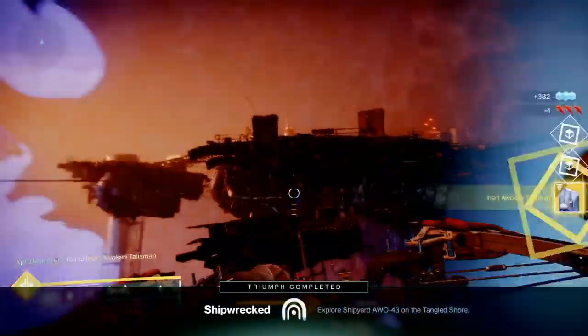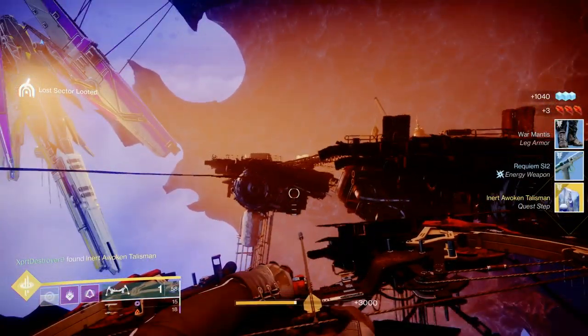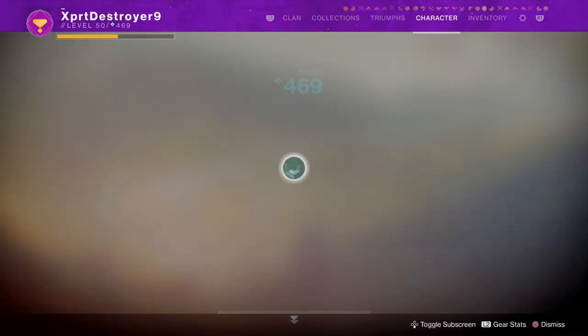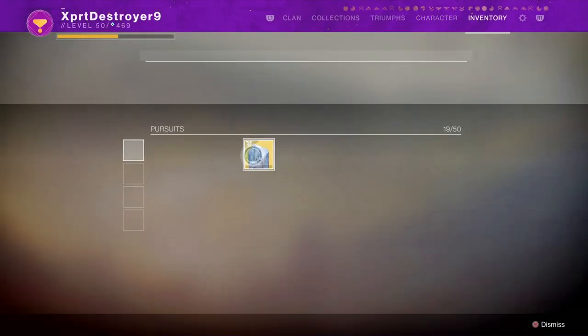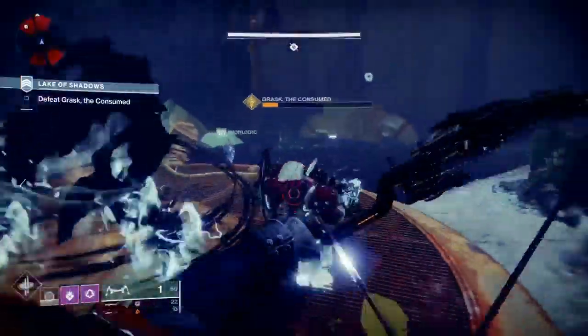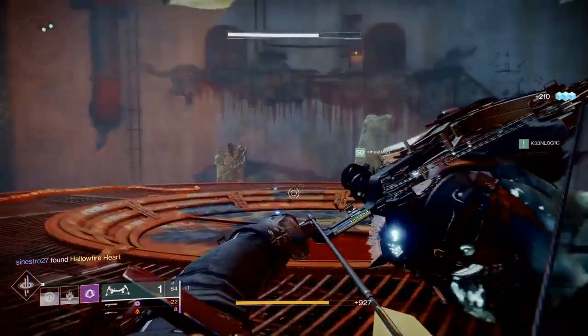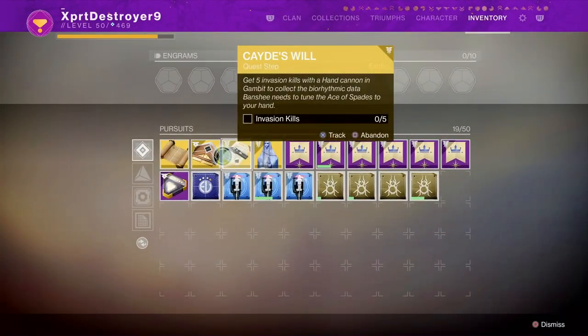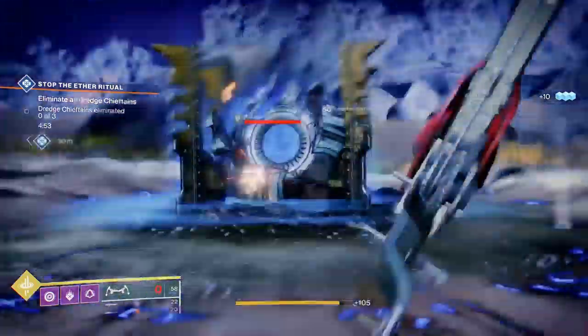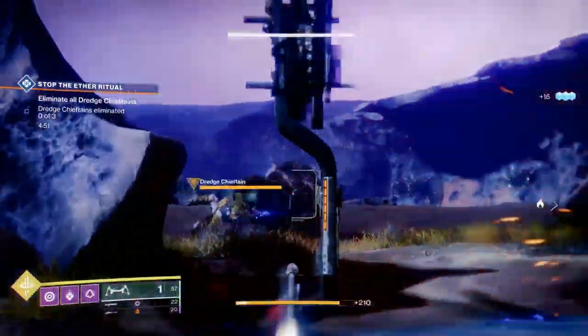The next lost sector you need to complete is the one in the Four Horned Gulch, right there in the center. After completing the boss battle, just jump up on top of the waterfall and collect your loot. Now it might not pop up that you received it, but if you check in your inventory you should see it highlighted. We've now completed two out of three of the lost sectors required.